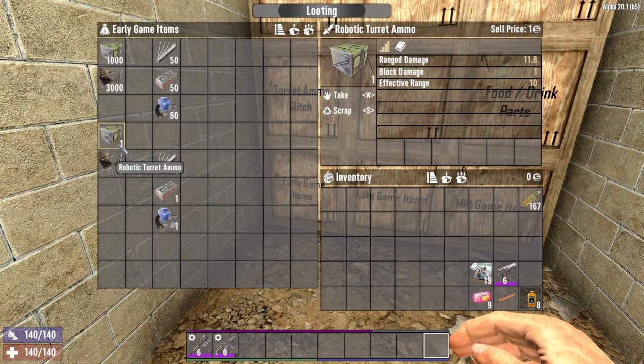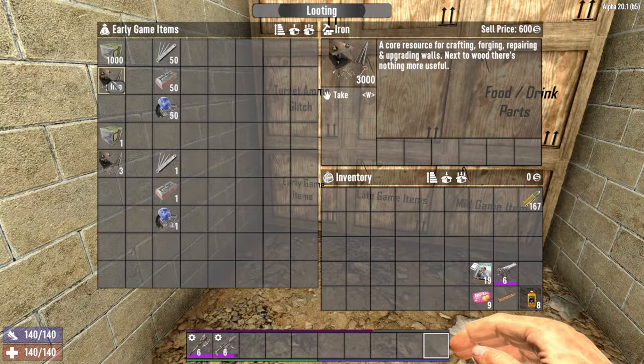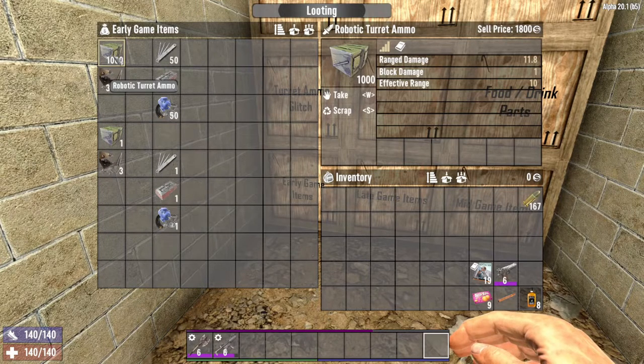Each robotic turret ammo sells for 1 duke, but the real early money is from making stacks of 1,000 and selling for 1,800 dukes per stack. With 3,000 iron you can make a 1,000 stack — the iron sell price is about 600, but the turret ammo sell price is 1,800. The trader purchases 3 stacks every 3 days, so you could make approximately 5,400 dukes every 3 days per trader, and there should be about 4 traders in your world.